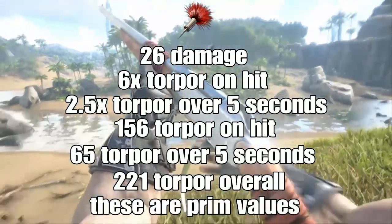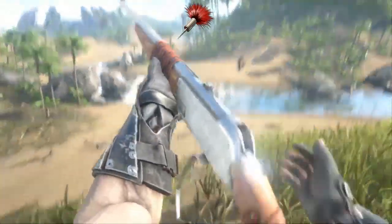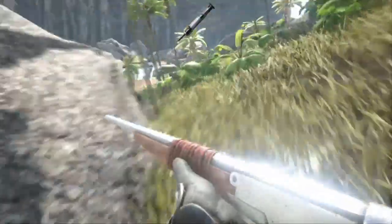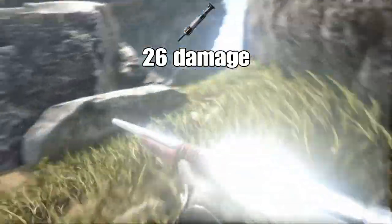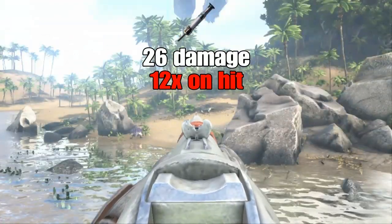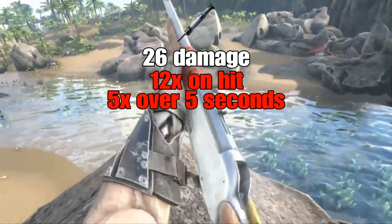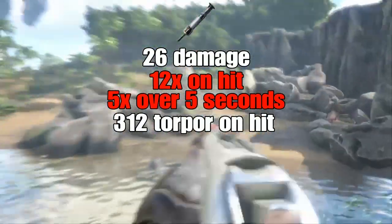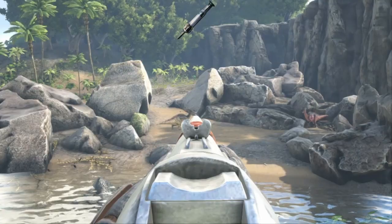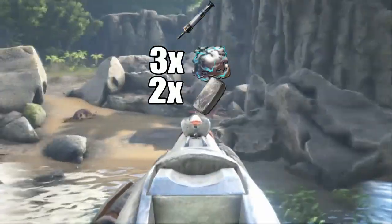Keep in mind this does scale with the quality of the rifle. To craft the tranq dart, it will require 3 narcotics, 2 metal, and 1 bullet. The shocking tranq dart does the exact same damage as the normal tranq dart, except the multipliers are doubled, meaning on hit it will do 12 times the damage and 5 times over the next 5 seconds, meaning upon hit it will deal 312 torpor, and over 5 seconds it will deal 130 for a total of 442. The shocking tranq darts take 3 biotoxin, 2 metal, and 1 tranq dart to craft.